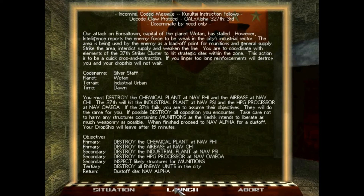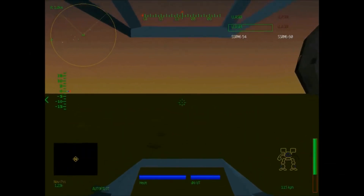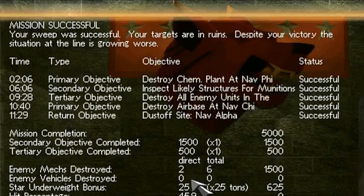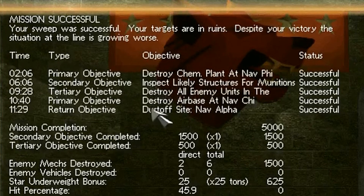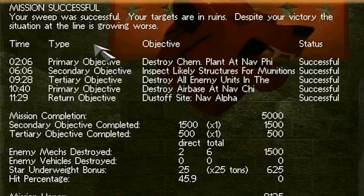Ha ha ha ha ha. All right then — I'm going to cut this right here for now. Nav alpha reached, mission successful. Mission successful. Your sweep was successful, your targets are in ruins.